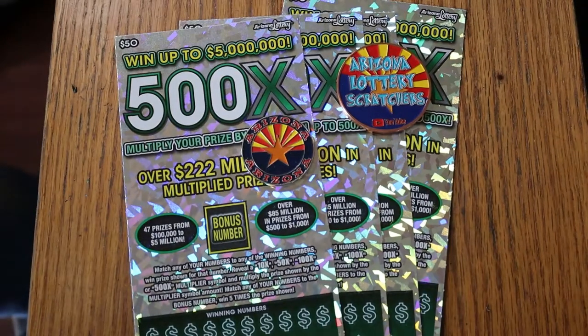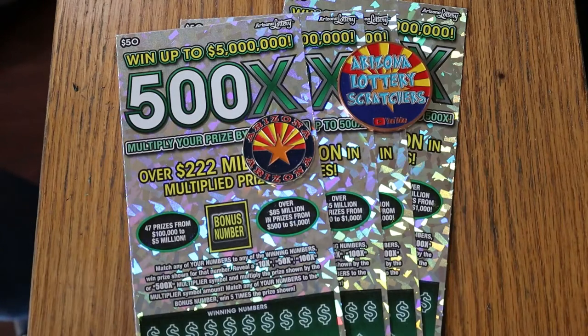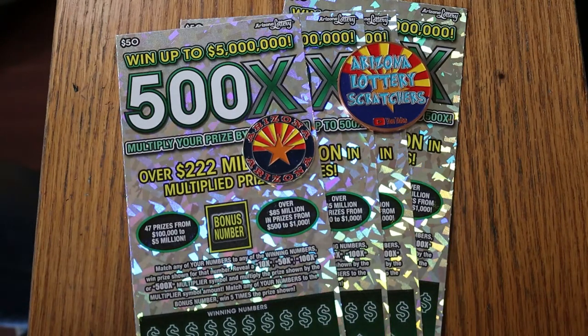What's up, YouTube? AZ Scratchers here with another scratching session, except this one's not that little. We're doing four of the biggest of the big boys — a $200 session. Four $50 500X tickets. Arizona's big game. The odds are 1 in 2.51, and the book number's 162957. I've got tickets 4 through 7. It's a simple match-your-number game.